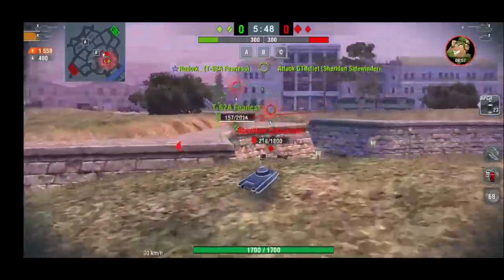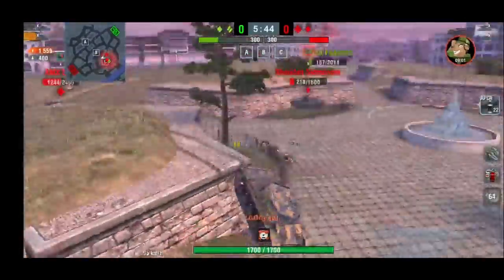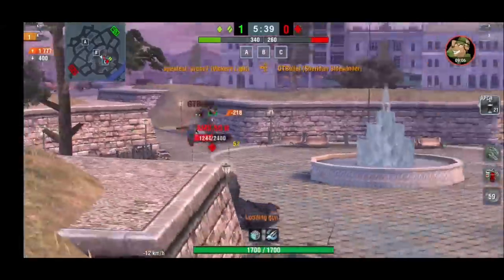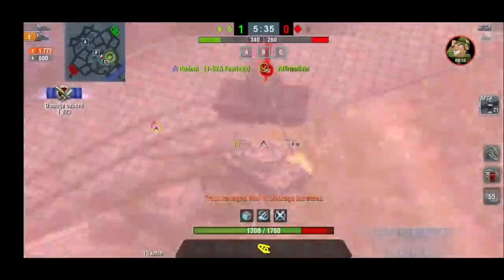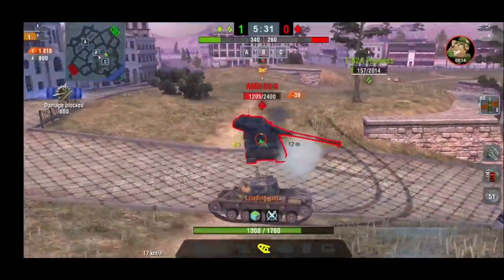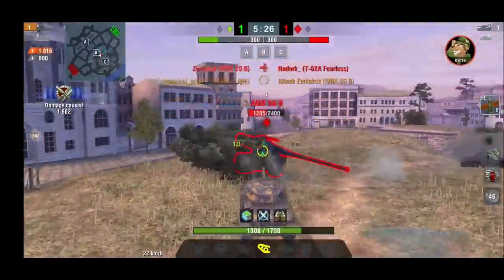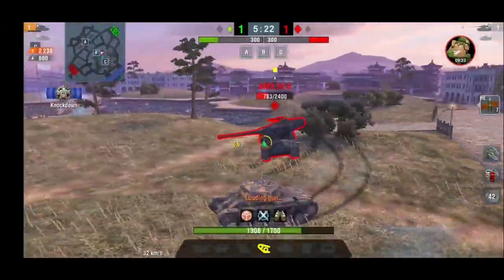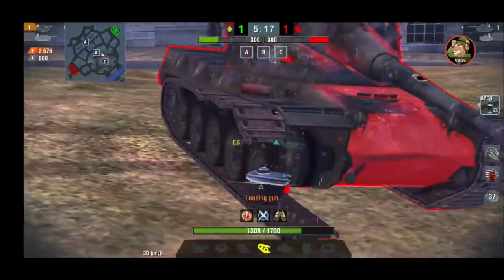With all the mobility, Wargaming are creating three very distinctive types of light tanks. You have the derpy go-kart that is the Sheridan, the three-shot submachine gun as they call it which is the Batchat, and then you're going to have this one — an early game spotter turning into a really good sniper tank, versatile with good APCR rounds, HEAT and HESH.